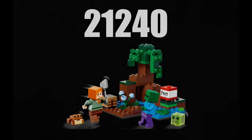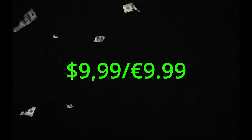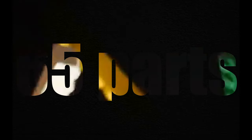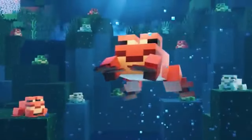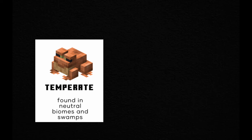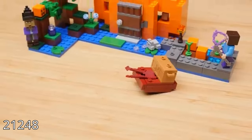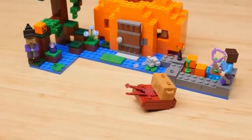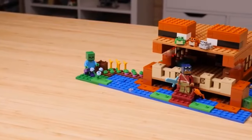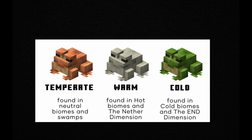Next up is set 21240, The Swamp Adventure. It released on January 1st, 2023, retailing for $9.99 USD or €9.99. It has 65 pieces and depicts a swamp. The character minifig is Alex, who comes with an iron axe. This set was the first time we got the frog in LEGO, released in-game in June 2022. Specifically, this is the dark orange temperate frog found in regular swamps. The white warm frog found only in mangrove swamps first appeared in set 21248, The Pumpkin House. The January 2024 set 21256, The Frog House, will be the first time we get the green cold frog, found only in cold biomes.